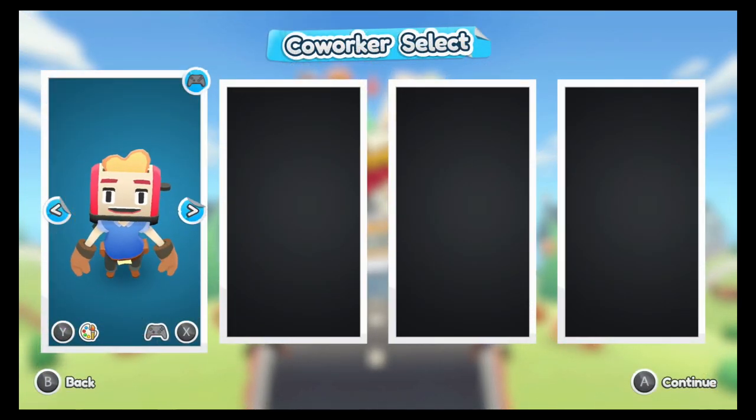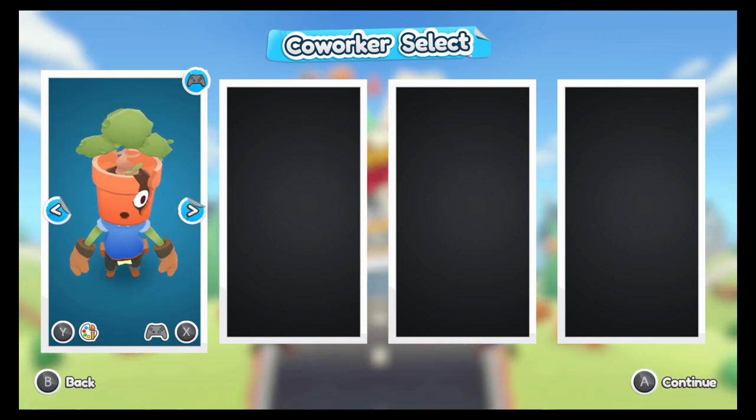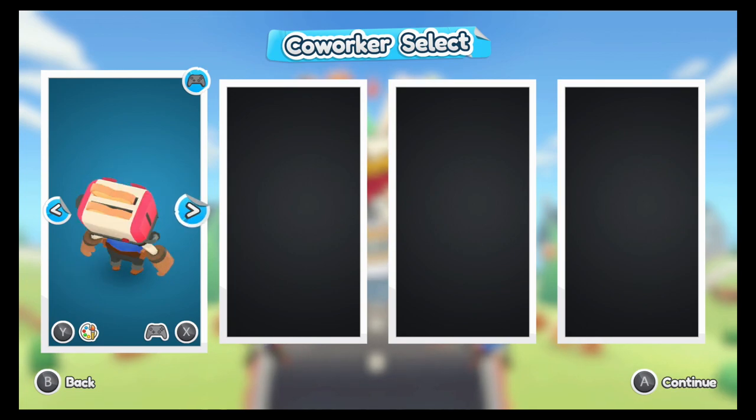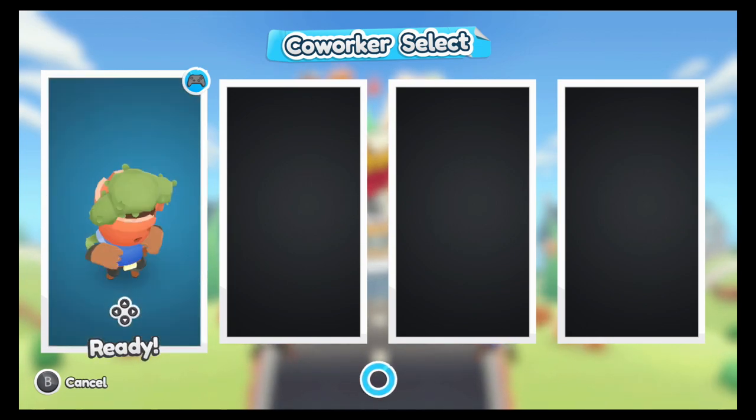Alright, let's pick our character. There's like Toaster Head — a brave little toaster right there. There's an iguana dude, a pot plant guy. Wait! I am Groot! Yes, we're gonna play as Groot.